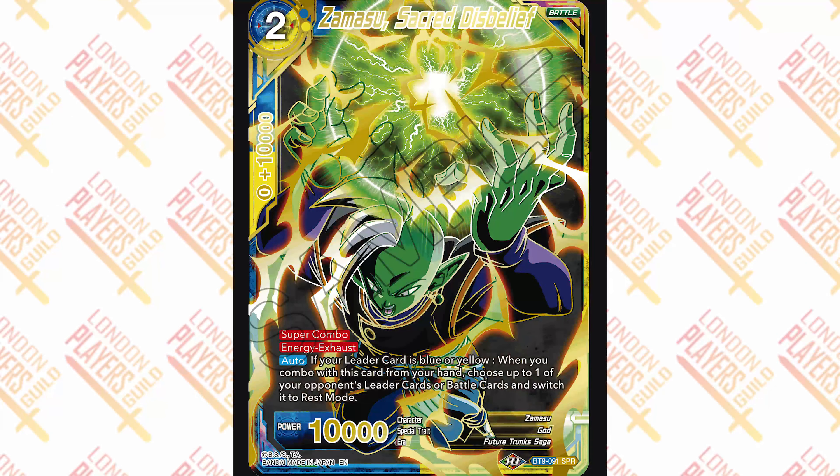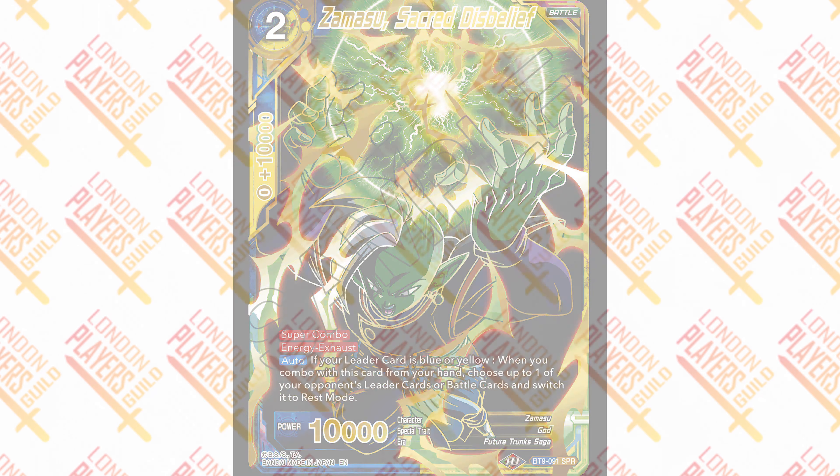Coming in at number 5 is Zamasu, and you can tell why 18 and Zamasu are interchangeable — they just look amazing. The way Zamasu's green looks in contrast to his attack works beautifully with the art itself. His outfit pops with the black and gold. I wish he was posed a bit better and maybe the attack could be shrunk to feature Zamasu more, but as a card I just love this artwork. In person the rankings might swap — I can see 18 and Zamasu trading places.